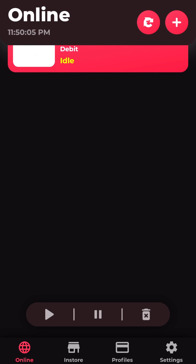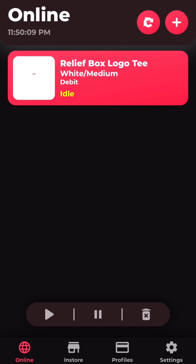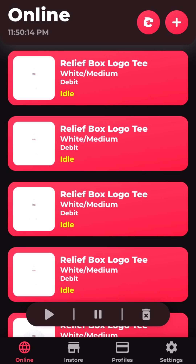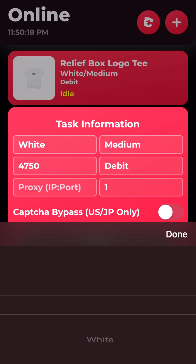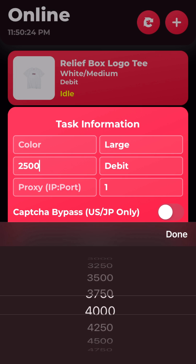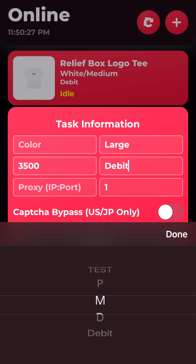So now to duplicate tasks, I'm going to triple tap on the task and do this until I hit five tasks. For my second task, I want a random color in case it doesn't load up as white for some reason, and size large. My delay will be 3500 milliseconds, and I want this to be my profile.